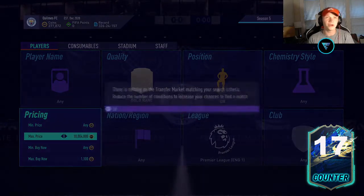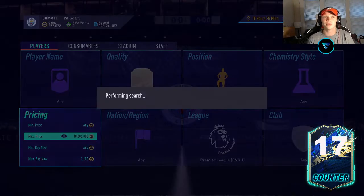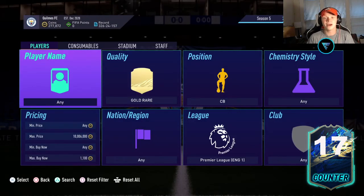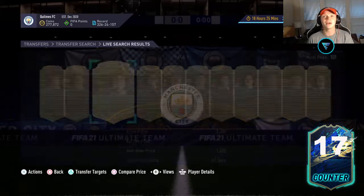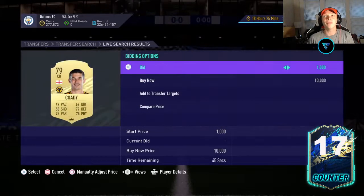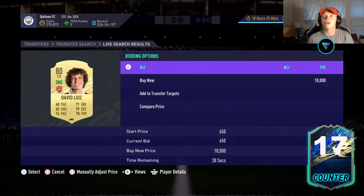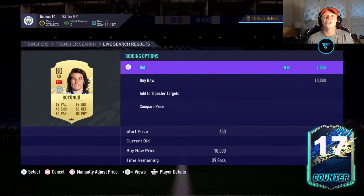Now, a lot of people might want to just sit here and snipe, but I really don't think it's that efficient — it's typically really hard to pick the cards up because there are a lot of people trying to snipe these. They pop up pretty quickly but are difficult to grab. So what I like to do is a method called mass bidding, where I go in and set my max bid price to 1,000. These all go for 1,300, so I'm going to go through and bid 1,000 on every card I can here. It makes it quicker if you just pick a price and go for it.